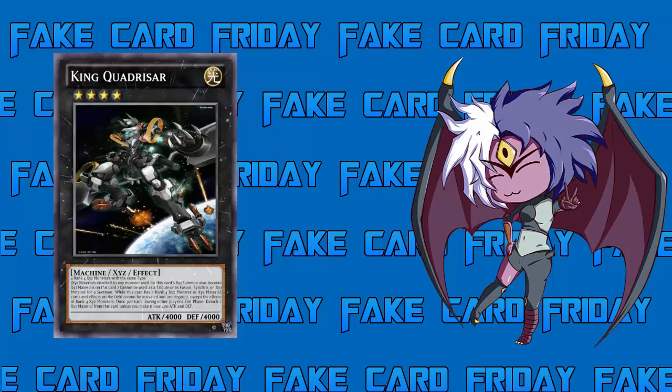Today we're looking at a pretty interesting card. It takes a lot to bring out, it kind of stuns, but if you bring it out it could possibly win you the game. This is King Quad Rhizor — a Light Rank 4 Machine XYZ effect monster with a whopping 4000 attack and 4000 defense. Those are Quasar stats, which is pretty powerful, and I guess that's why he's called King Quad Rhizor.